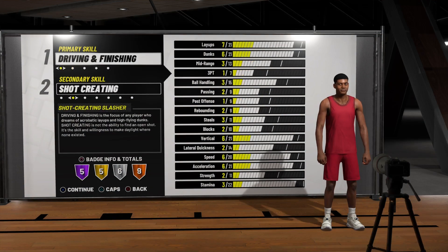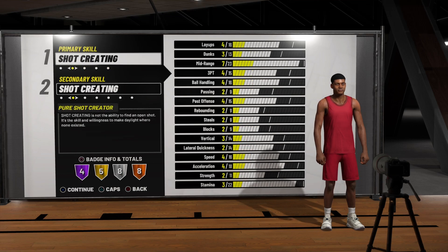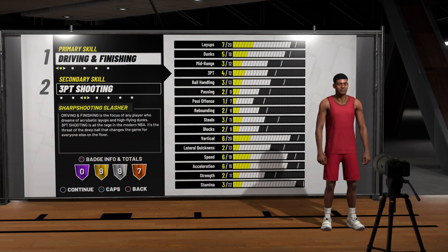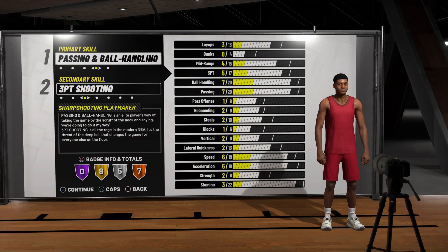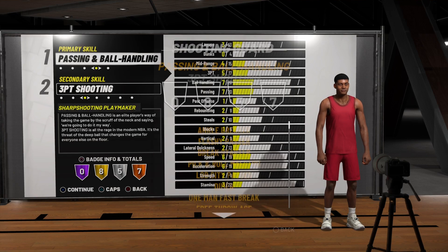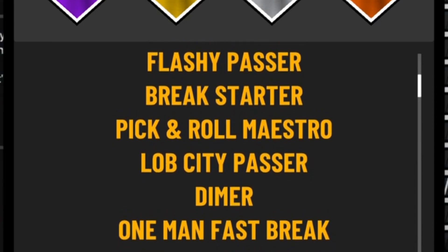Moving on to number two, this is the cheesiest build in the game. That's the Sharp Shooting Playmaker. This build lets you shoot over heads like a sharpshooter while having the handles of a playmaker. Not much to be said — just look at the badges.